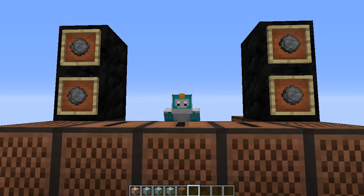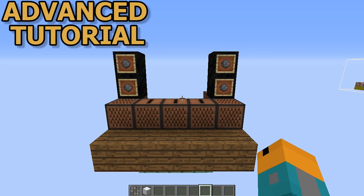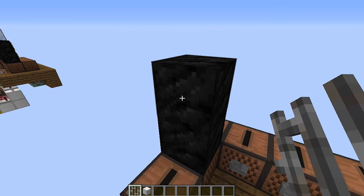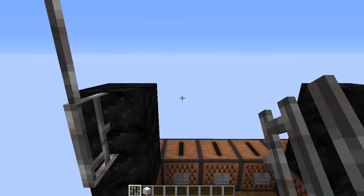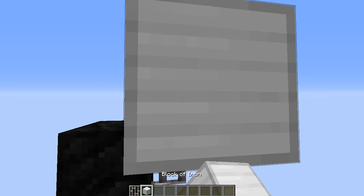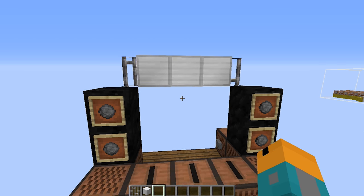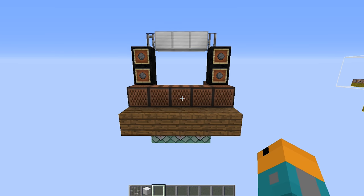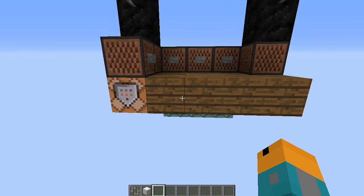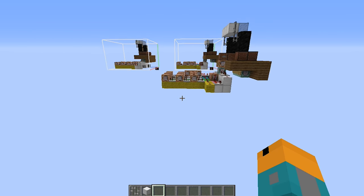That's it for the basic tutorial — now let's crank it up a notch. Before we do any more redstone, we're going to use iron bars and blocks to build a scaffolding for our light show. When the redstone is done, we'll have flashing lights on the front of the iron blocks. Rather than building this piece by piece, I'm going to show you the finished redstone and walk you through it.